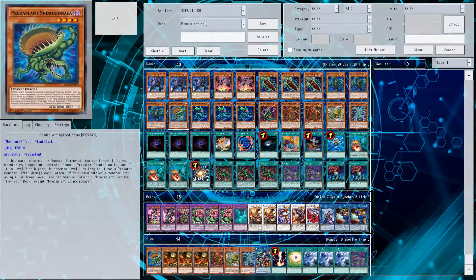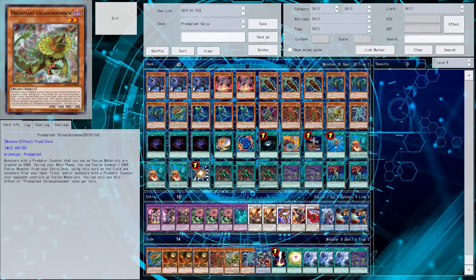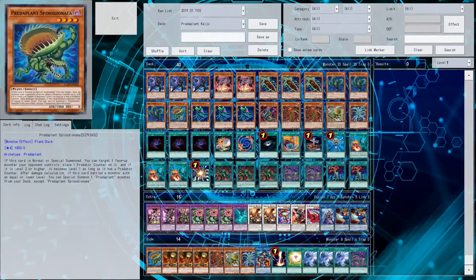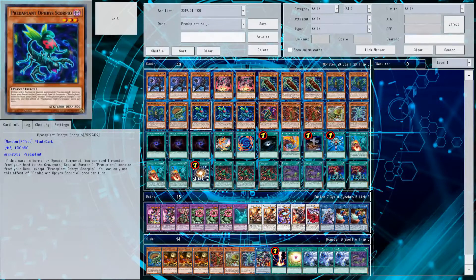I run one Predator Plant Spider Orchid because when it's normal or special summoned you can target one monster to spread Predator counters - it's a target effect so not amazing, but it works. You could also go for a second Clumbia or Sundew so you can fusion summon more. I still think it's viable because you can attack over it and special summon a monster from your deck, and it can be quite neat against certain decks. It's special summonable by Orphiscopio, so it's another target for that.